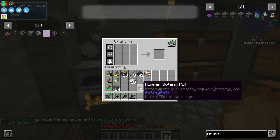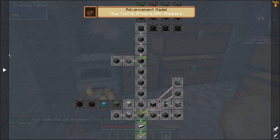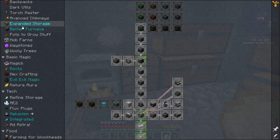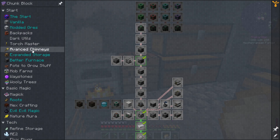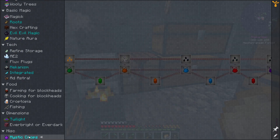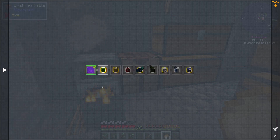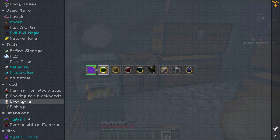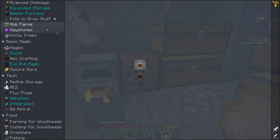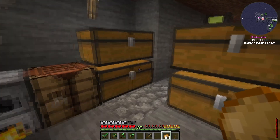Oh, a quest! What's the quest — where's the quest? Mystic crops? No. Twilight — I've been there, I have not killed the Naga. Pots to grow stuff — I have made that one. Ah, bummer, never mind.